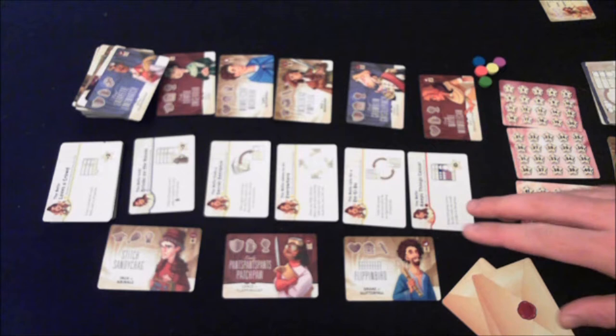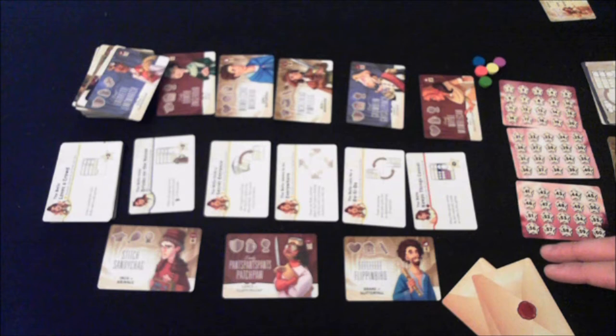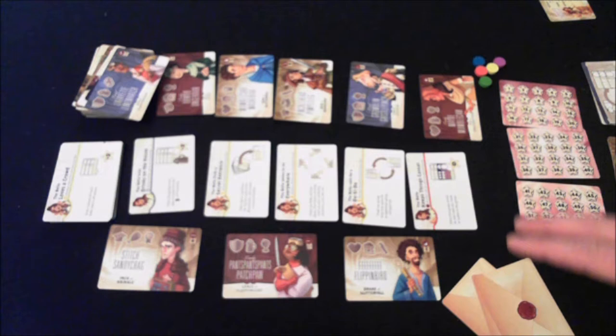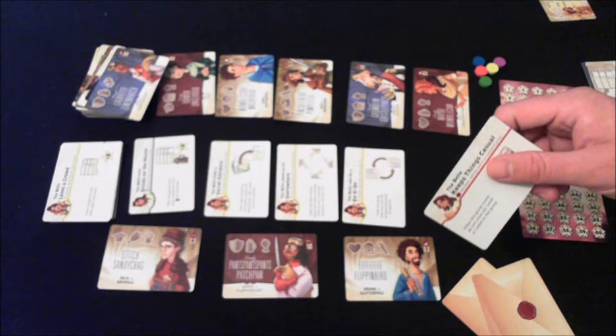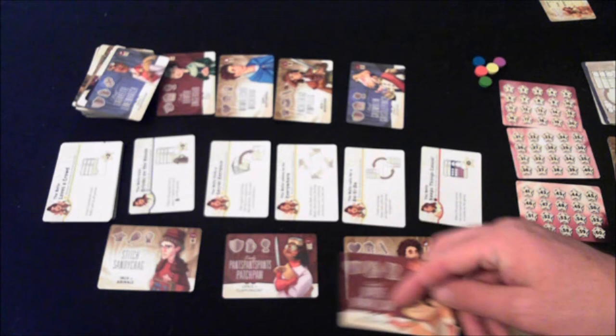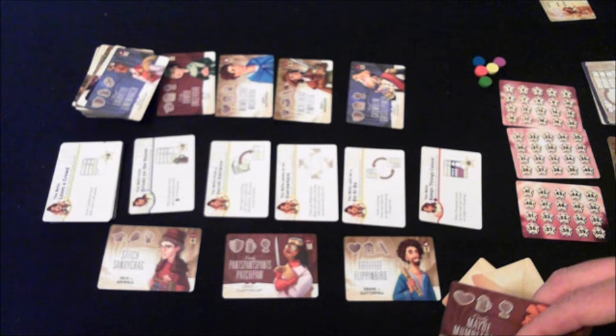On your turn, you do three things in order. First is optional — playing a bell card — but you can't do that on the first turn. Second, mandatory, is inviting a card. There are two types: guest cards and bell cards. You can take the card furthest down the line for free. If it's a bell card, you put it in your hand — you can hold an unlimited amount. If it's a guest, you put it into one of your groups, remembering you can only have a maximum of four per group.